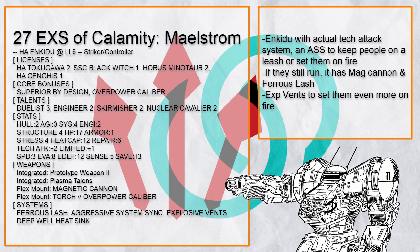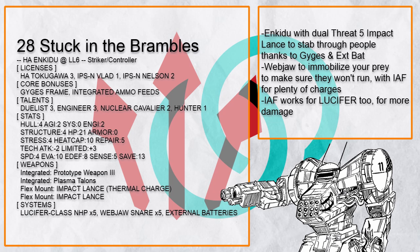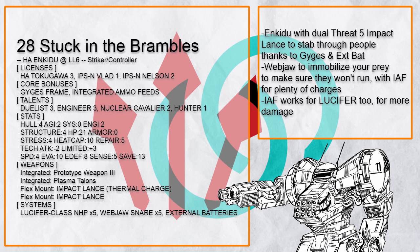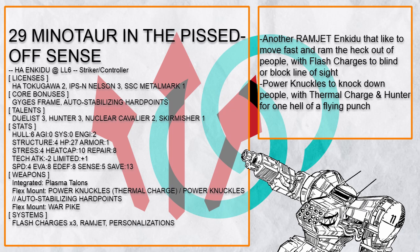And this is Stuck in the Brambles, an Enkiju that traps people with Webjaw and then just mauls them to death with a pair of Threat 5 Impact Lances for shish-kebabbing people, again. Gaiji's frame and external batteries can be a terrifying combo. And that's all on Striker Controller Enkiju, which dabbles in the controller role just a tiny bit to make sure nobody escapes their fate of being brutally destroyed.